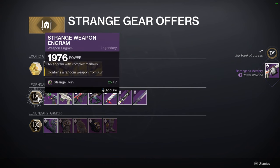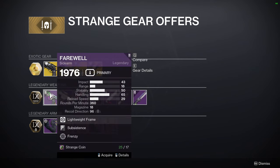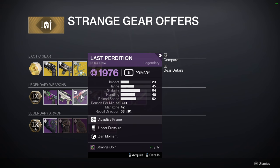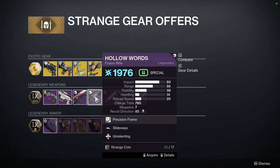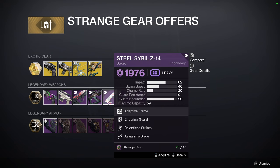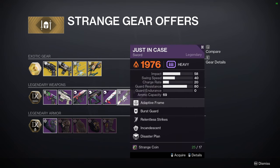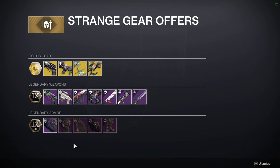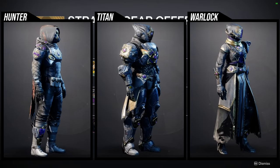Looking at Xur's random weapon pool — it is any weapon, so I'd love to see his full pool. There are seven options: Farewell with Subsistence and Frenzy, Shepherd's Watch with Outlaw and Frenzy, Last Perdition with Under Pressure and Zen Moment, Hollow Words with Slideways and Unrelenting, Steel Sybil's Z-14 with Relentless Strikes and Assassin's Blade, Just in Case with Relentless Strikes and Incandescent, and Quick Fang with Relentless Strikes and Assassin's Blade.